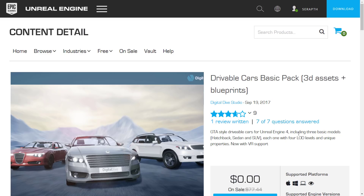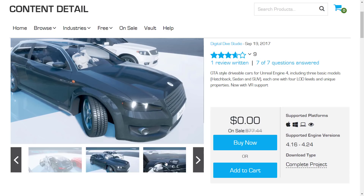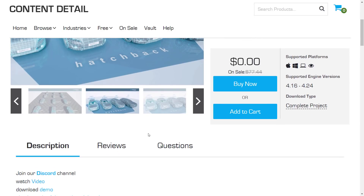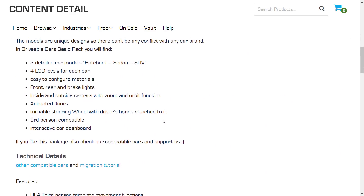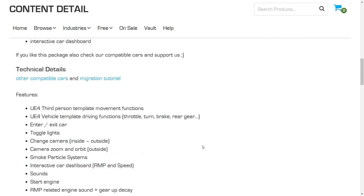First off, we have the Drivable Cars Basic Pack. It's a collection of 3D assets and blueprints — GTA-style drivable cars for Unreal Engine 4 — including three basic models: a hatchback, a sedan, and an SUV, each one with four levels of detail and unique properties, now with VR support. So if you needed to add drivable cars to your game, not only does this have the blueprints that control it, but you've got three different models with multiple LODs. To break down what we get: three detailed cars, four LODs, easy-to-configure materials, front, rear, and brake lights, inside-outside camera with zoom and orbit functions, animated doors, turnable steering wheel with driver's hands attached, third-person compatible, and an interactive car dashboard. That's a sweet package.